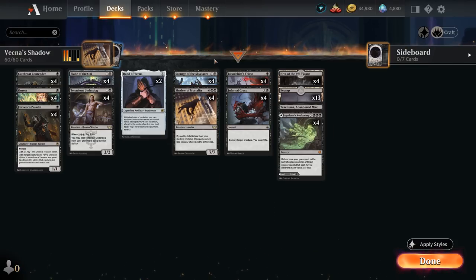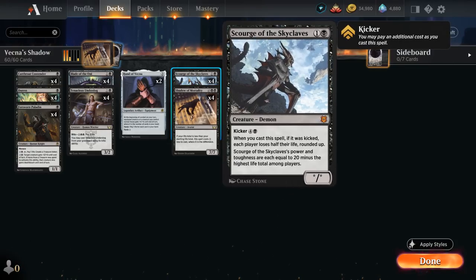Another great payoff for having a low life total is Scourge of the Skyclaves, a 2-mana demon whose power and toughness are each equal to 20 minus the highest life total among players. Don't play this if any player is at 20 or more life, otherwise it's going to die the instant we play it. But as soon as life totals start dwindling, Scourge can quickly grow in size, and we have a ton of ways in our deck to lower our own life total.